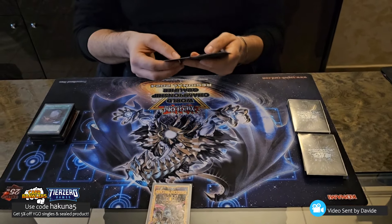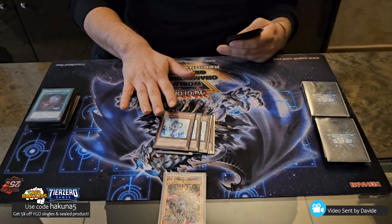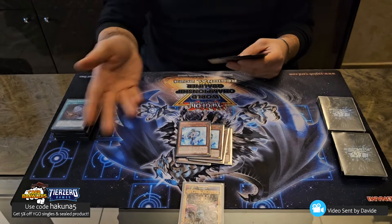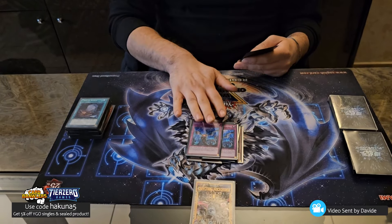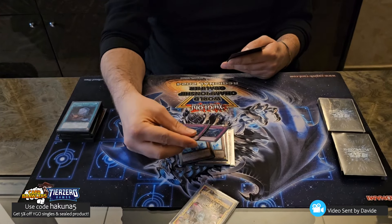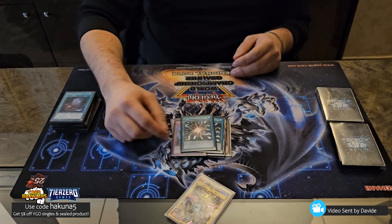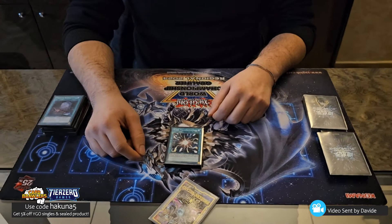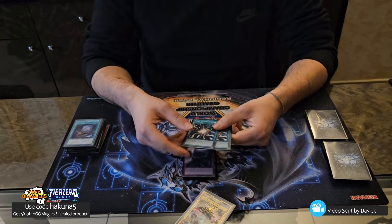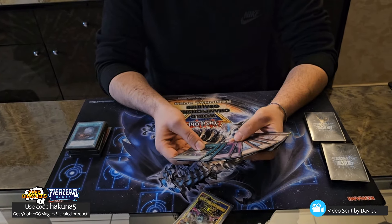Hand traps: three Ash — mandatory, no explanation needed. Three Veiler. Veiler is really good because it's a Monster Effect Negate, but it's also LIGHT, so you can banish it in case you play against a Fire Deck. Two Impermanence — the reason for two instead of three is you want to see it but you don't want to see it too often, because you draw into your opponent's turn every game. It's a dead card if you draw it — it just sits in your hand. And two Super Poly. I'm playing the third one in the side — good meta call. Fire King, every Fire Deck, Manadium, Labyrinth. It's really good. I'm playing two because it's kind of tricky and I didn't want to go over ten hand trap cards. I feel like ten is the right number — very consistent.